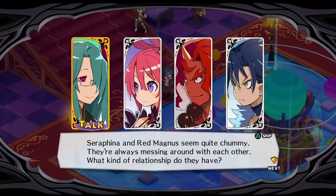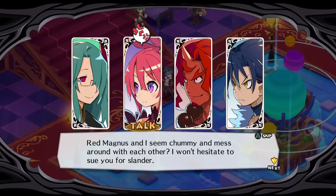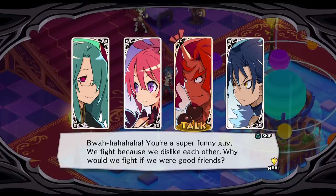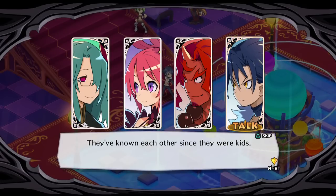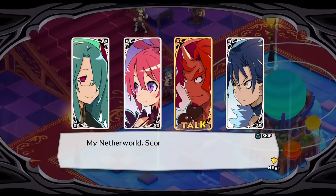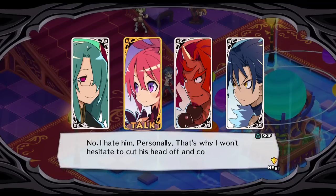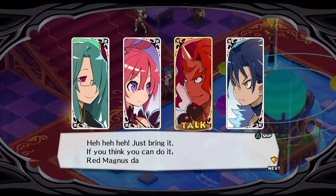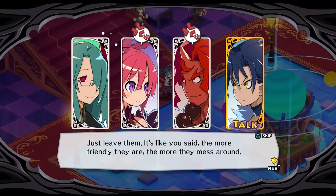So Sarah and Red and Agnes seem quite chummy — they're always messing around. What kind of relationship do they have? They love each other. I literally hate him. The dull people say the more they fight, the more they like each other. They've known each other since they were kids — that's how that works. We literally hate each other. I really hate him, and that's why I won't hesitate to cut his head off if I need to. So much tension — an endless cycle of hate. The more friendly they are, the more they mess around.